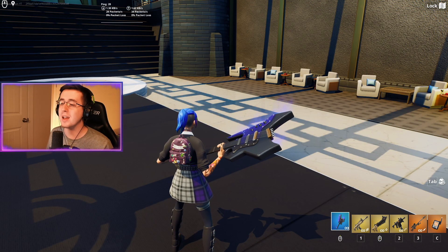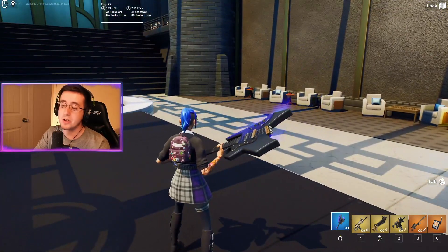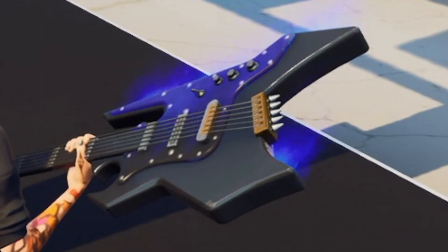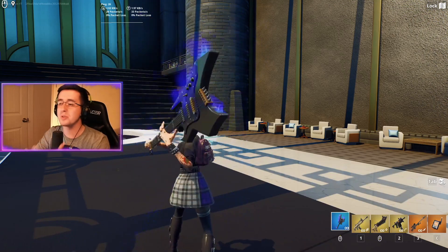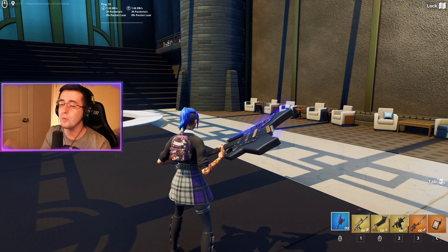I've always been a big fan of skins that are simple but detailed, and this one ticks every box — especially with the tattoos. In-game, the back bling is simple but complements the tattoos well. The Festival Shredder pickaxe really stands out with purplish-blue flames and, when you swing it, more purplish-blue streaks with a really nice electric guitar sound effect — it's a no-brainer for this skin.